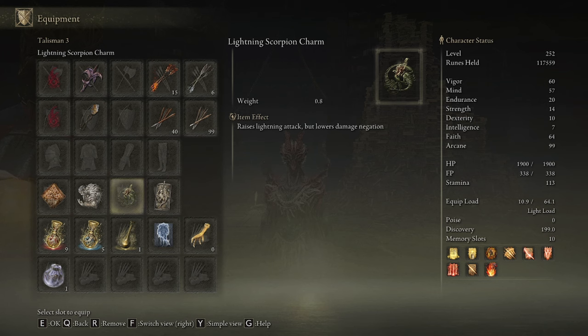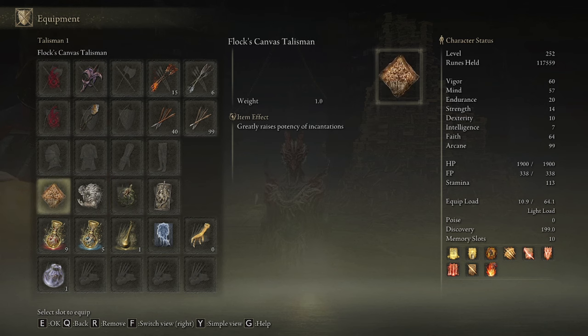Lightning Scorpion Charm is 12.5% more lightning damage, and all of our damage is lightning, although keep in mind this does make you more of a glass cannon than you already are. Flock's Canvas Talisman is for an unconditional 8% damage increase.